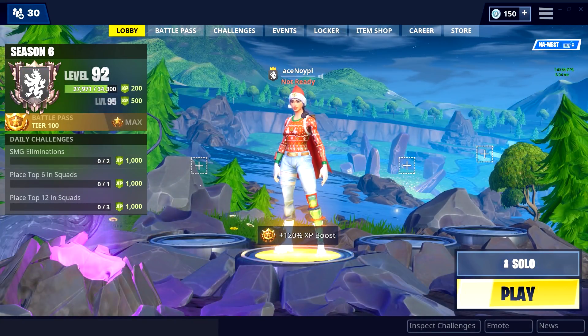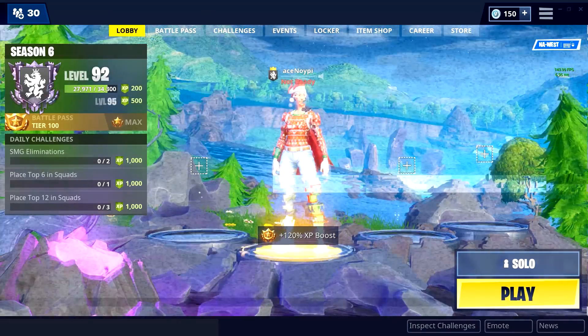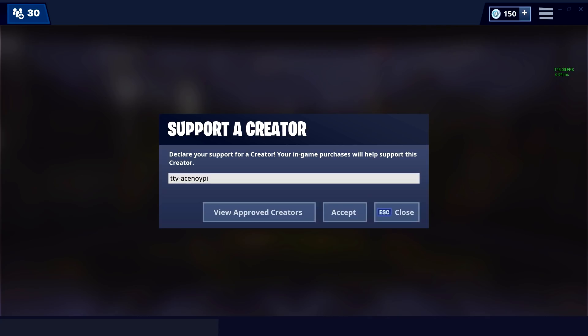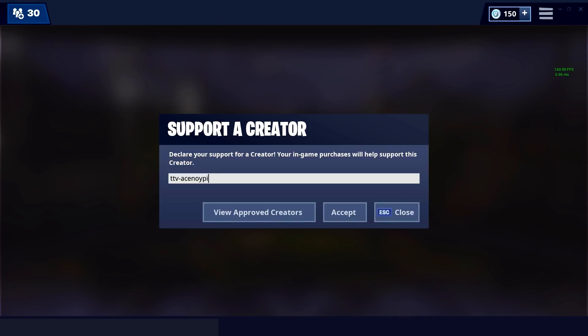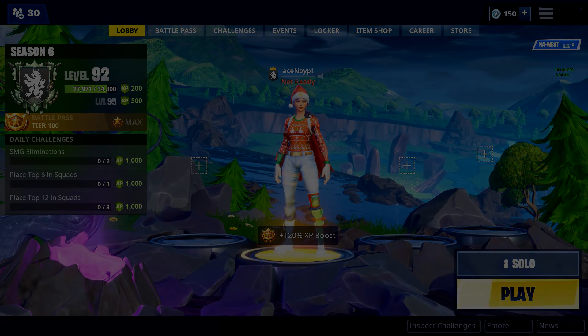Leave a like if you enjoyed this video. I'm probably gonna do this every season since everyone asks what's in my locker. Let me plug this real quick — creator support code is TTV Ace Noipi. I asked Epic to remove the TTV thing from my name but use my code if you're buying skins. I get money when you use it and you're supporting me. Simple as that — I'd appreciate it. Thanks for watching, see you guys later, peace!